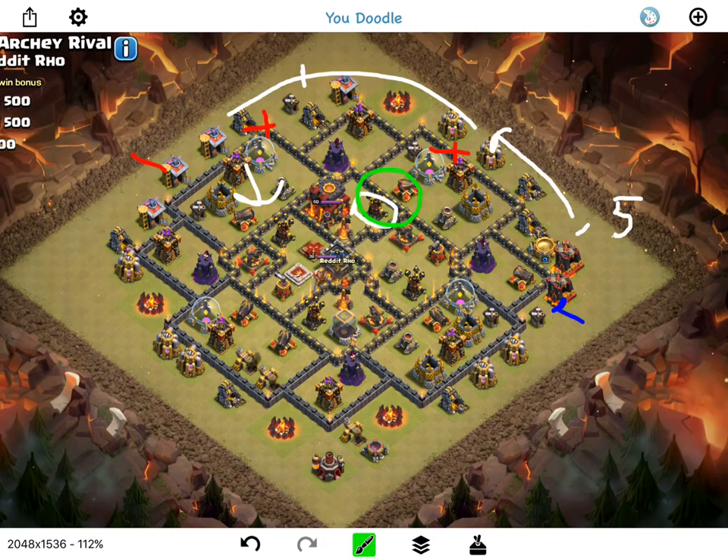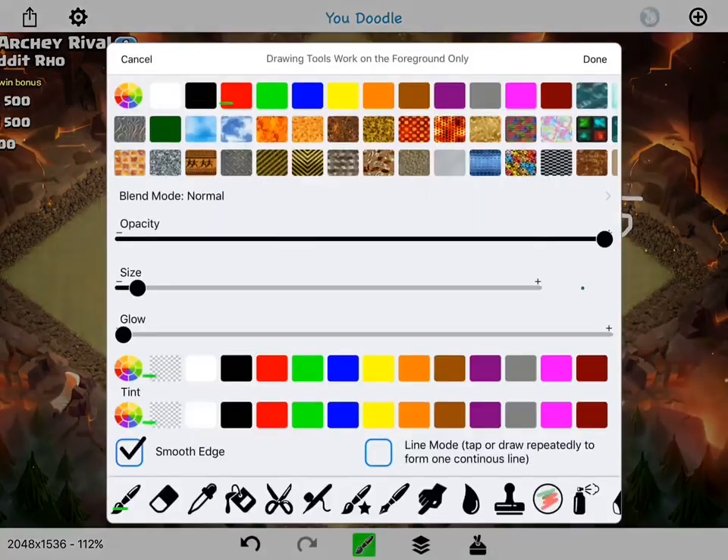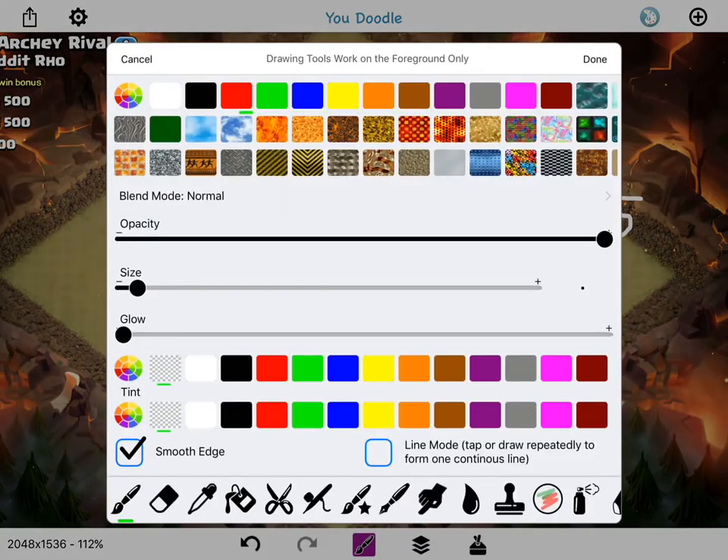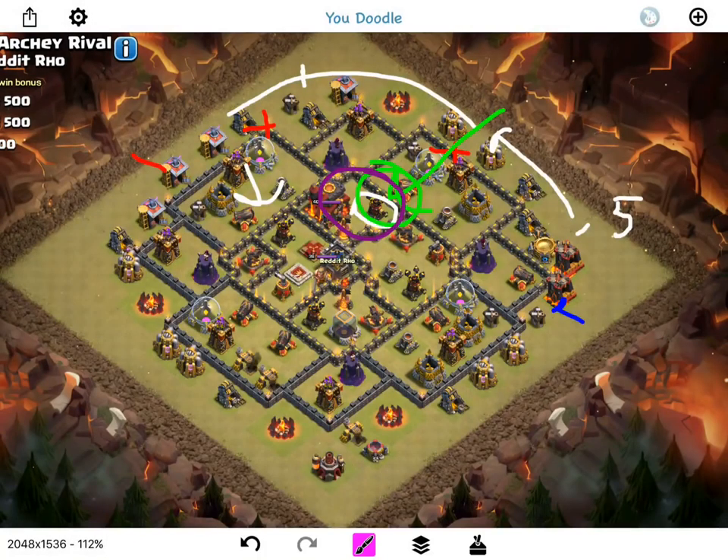While that's going on I'm gonna drop a jump right in this area. I have two golems, a PEKKA, the CC, and my king — that's all gonna make its way in here. Assuming I have a rage left over I'll use it for them, and the goal is just to get the town hall taken out. Once that happens I have a haste spell, probably dropping it here, then five balloons — two and then three — and then minions to get extra percentage.